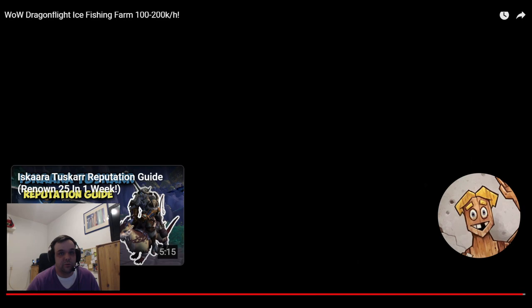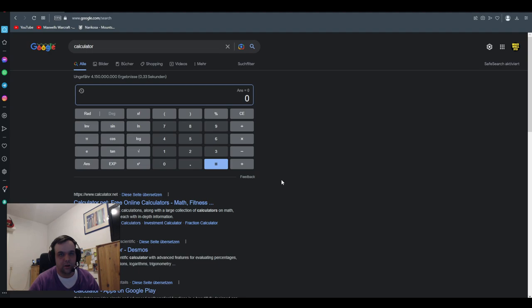I'm going to share some numbers that we were able to come up with. I tried this and a friend of mine tried this as well. We did this farm for exactly one hour each. My friend was able to catch 212 of these tuna, and I was able to get 216. So if we add those up and divide by two, that's the average of what one person was able to fish up in one hour. The current price on the auction house is 111 gold per fish, so that means 23,754 gold.